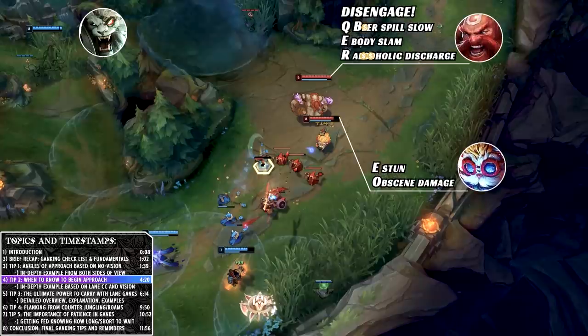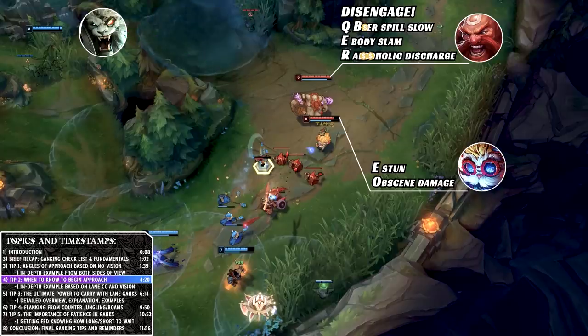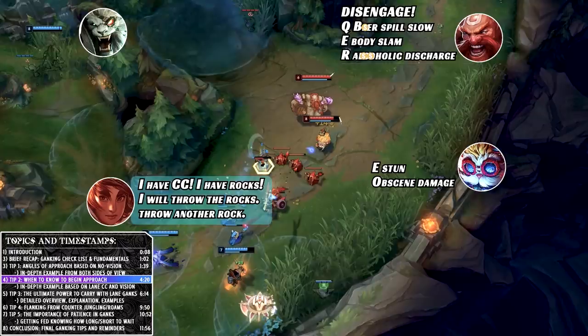In the bottom lane, using the same sort of ganking pattern — when it's warded in the river bush, it can be very difficult to approach in a way that lets you get CC off or have a successful gank. In the case of Rengar, the fact that he's camouflaged doesn't matter because they have a control ward up and he will be spotted. In these situations you don't want to take the long path Elise took. It's about time — you're going to be spotted instantly, so getting to your target is the most important goal. These ganks work much better if there is CC in the lane.